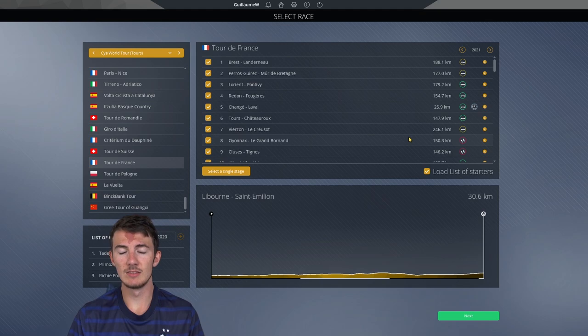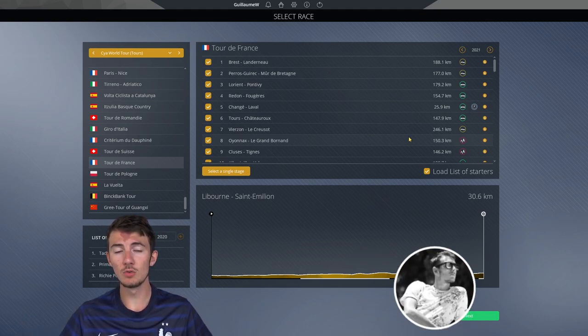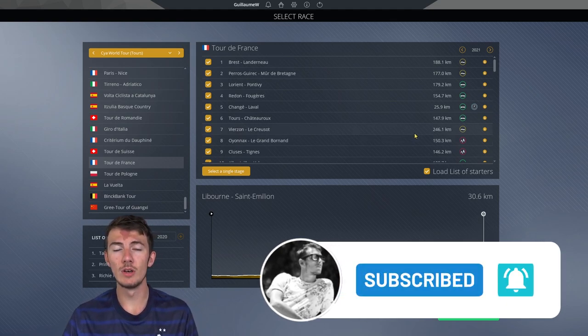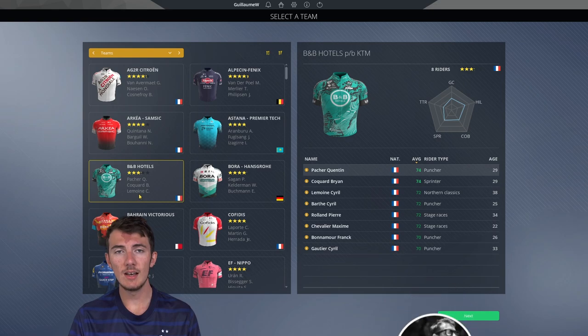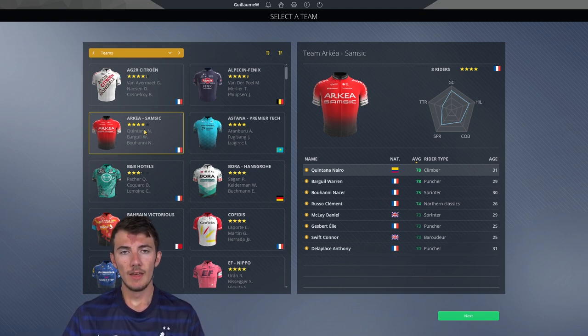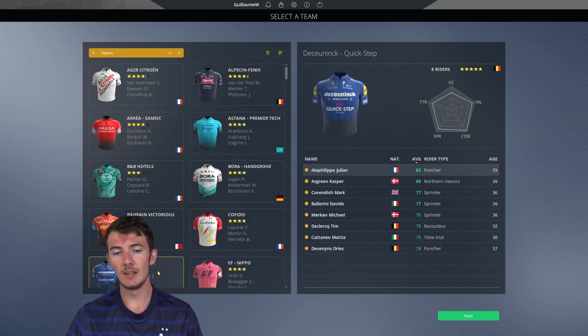Make sure you're subscribed to the channel so you don't miss a single episode of this playthrough. For team selection, I nearly went with B&B at first but then I realized that team was quite bad. I switched to Arkéa-Samsic, had the thumbnail made, was settled with it — and then Mark Cavendish joined Deceuninck Quick-Step.